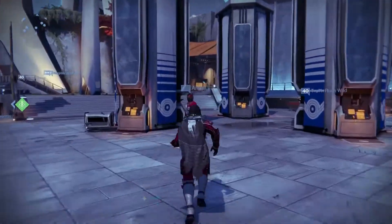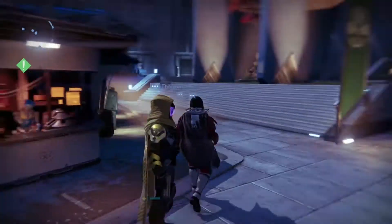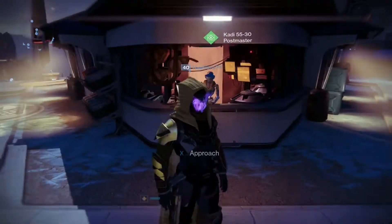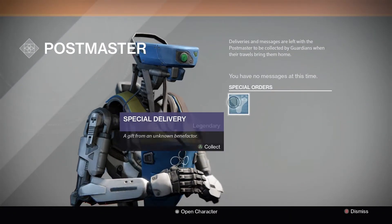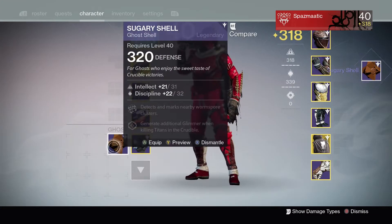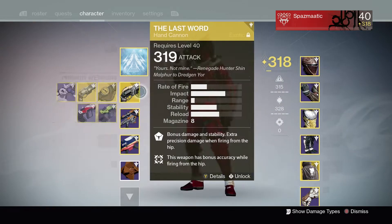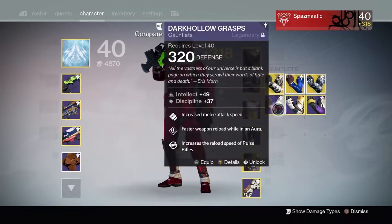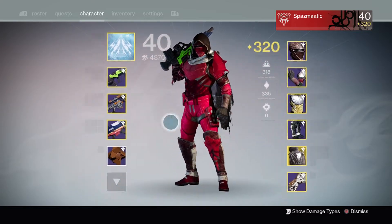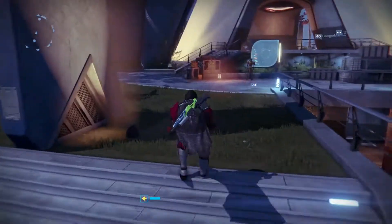Iron Banner has just gone live in Destiny. Before getting into what Lord Saladin has brought this week, let's check the postmaster — we got a 320 ghost called the Sugary Shell with a Discipline roll, which I'm happy about. That lets me finally hit 320 on my Hunter, since the ghost was the last piece I was missing.